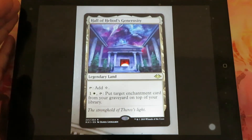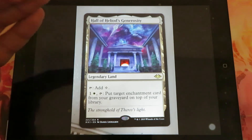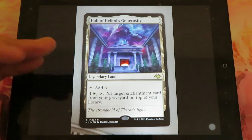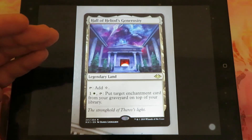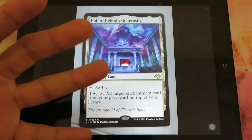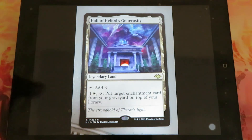Hall of Heliod's Generosity: it's a legendary land. You tap for one colorless or one white. For one and one white, you tap to put a target enchantment card from your graveyard on top of your library. It's a nice enchantment retrieval — you can put an enchantment from your graveyard on top of your library and then draw it.